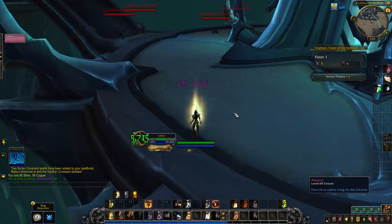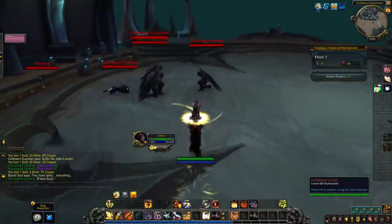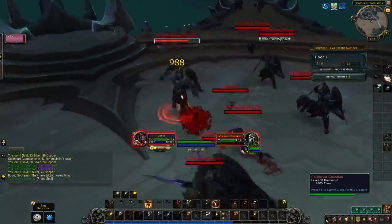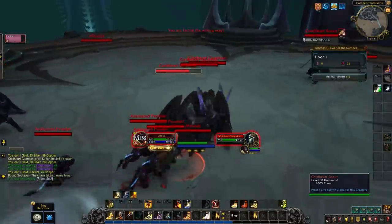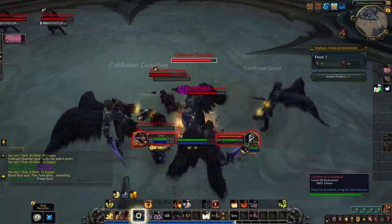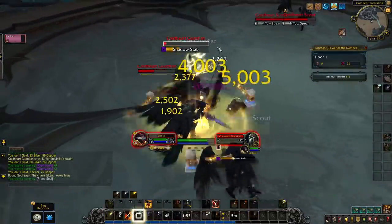The second ability you get from Kyrian is a Steward that will grant you a Vial, which will clear a bunch of various debuffs — everything but magic effects, so diseases, bleeds, stuff like that. You're going to be able to ease off with those easier. It also provides a little bit of healing, which again is not a bad ability.